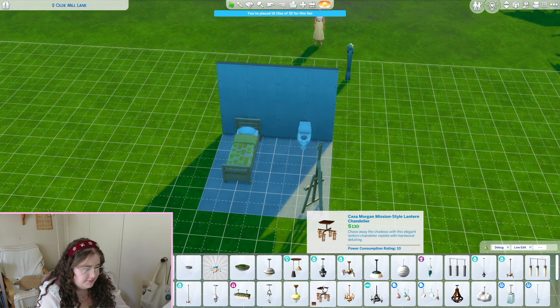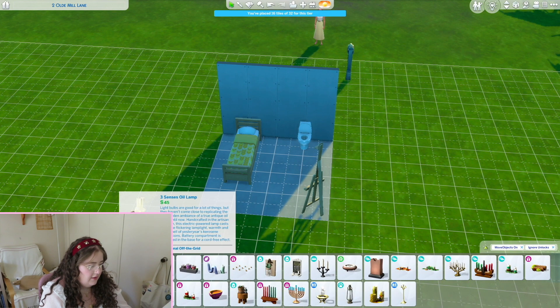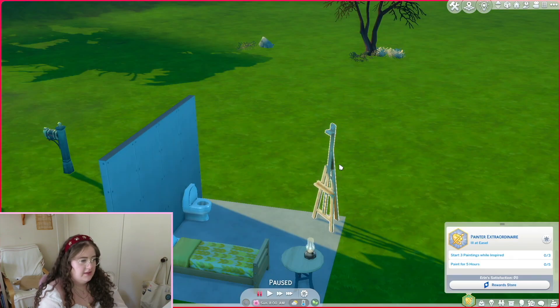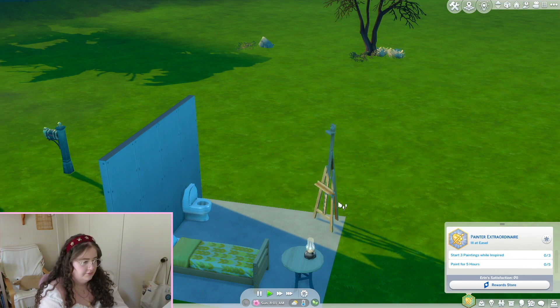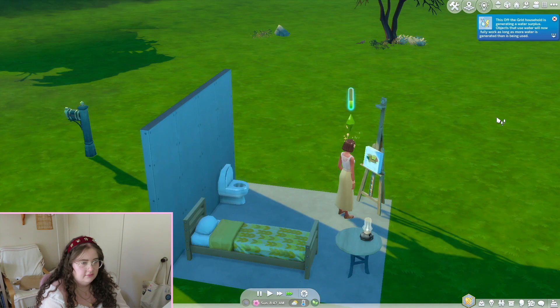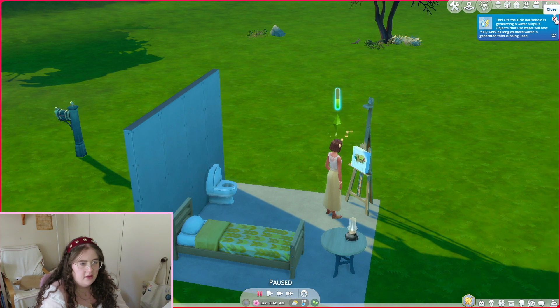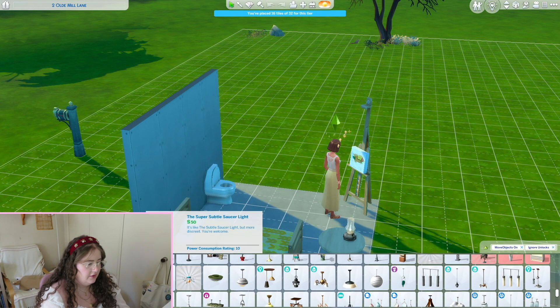I'm going to need candles - candles are the only things that work. Oh, I can get an oil lamp instead! Now we've got 470. Let's start with a classic painting - just a small one. Listen to the birds, aren't they cute? It's generating a water slip and a power slip. Now we can get a real light - I knew it wouldn't take very long.